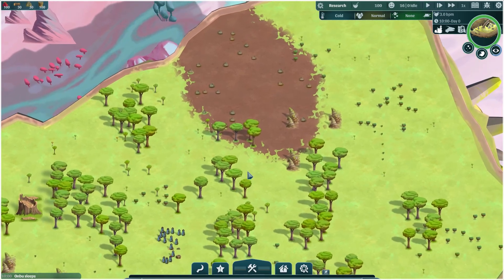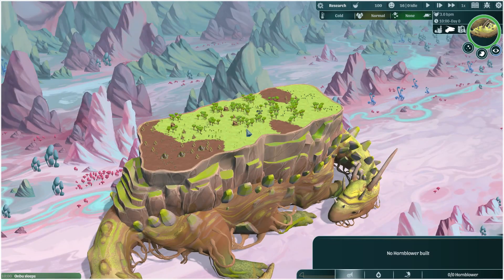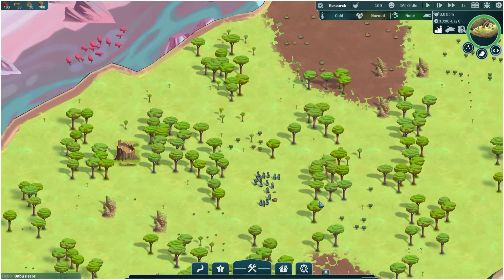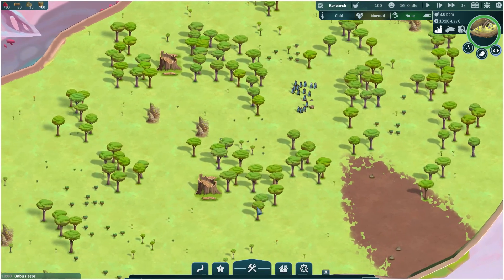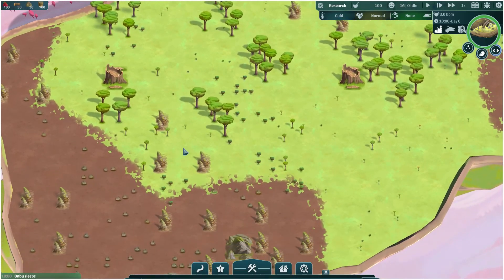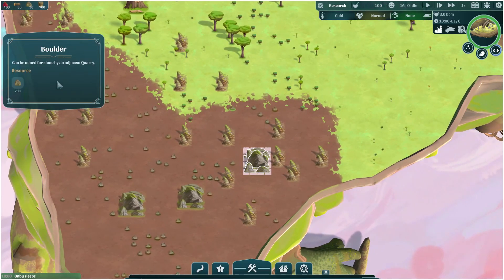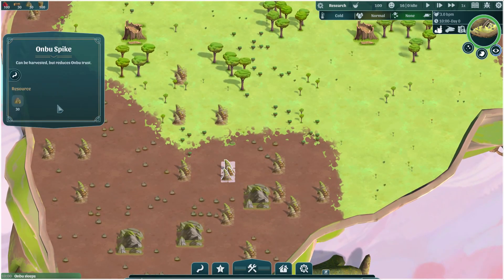The first thing we want to do is find a good location to begin with that will be sustainable, because we're very limited in our resources. We're looking at berry bushes for early food. Since it's going to be hard to grow food for a while, they'll probably be sustaining most of my food. We're also looking for wood, which is all over the place, and stone boulders — though we'll need technology to unlock those. There are also Umbu spikes which provide stone but reduce Umbu trust.